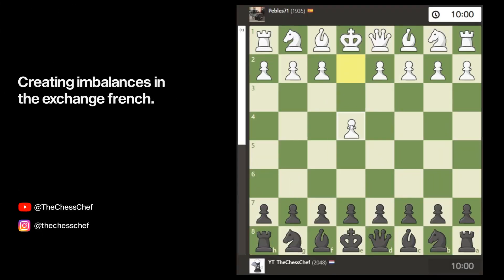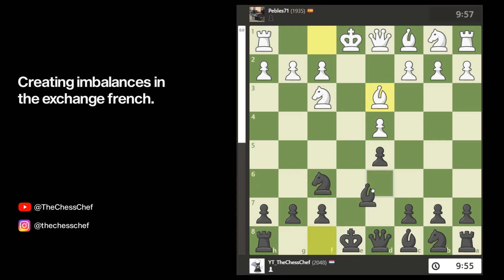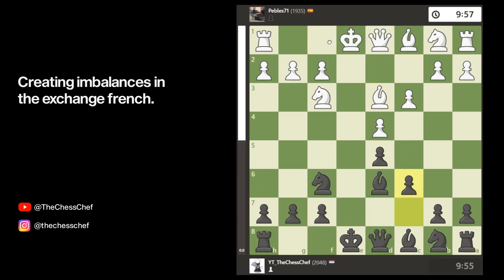The French Defense starts after e4 e6 and usually they play d4, after which the French player plays d5 trying to fight for the center. There are a lot of things White can do — the Advanced French, the Classical French, the Ruch variation — but also the boring one: e takes d5. After e takes d5 we both lose our e-pawns and the d-pawns stare at each other. People try to copy each other, creating a very symmetrical position that will probably always be a draw if the players are of equal strength.